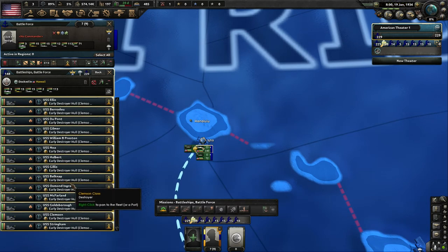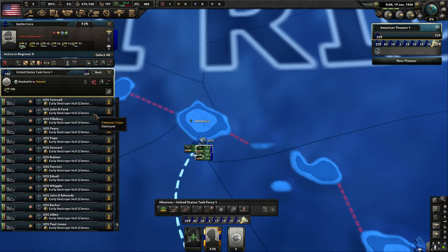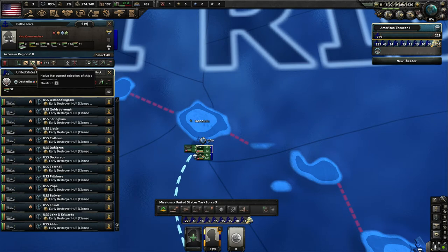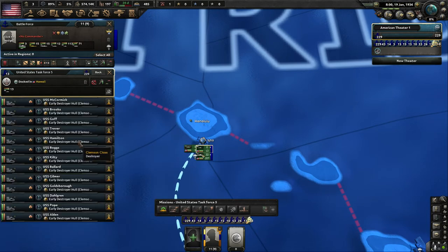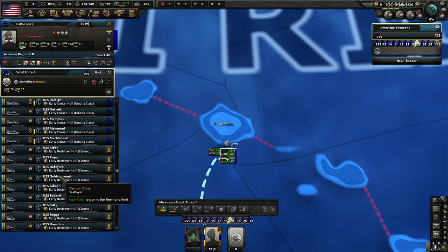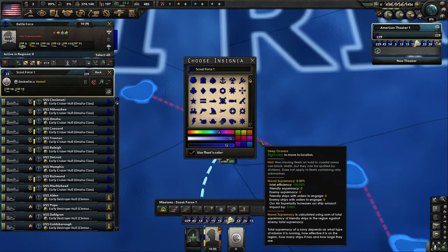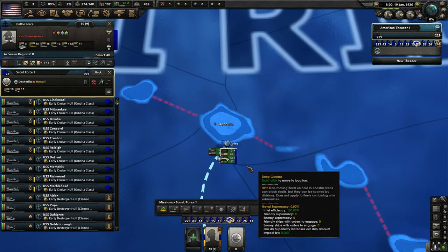We have 105 destroyers — a god-awful amount. Create a new task force, split in half to 52, split again to 26, split again to 13. Take that 13 and dump them into Scout Force One. Scout Force One is now 23 strong — light cruisers and some destroyers — and that's perfect for a scouting unit. Click the binoculars icon to assign Scout Force One that role so you can tell your forces apart.